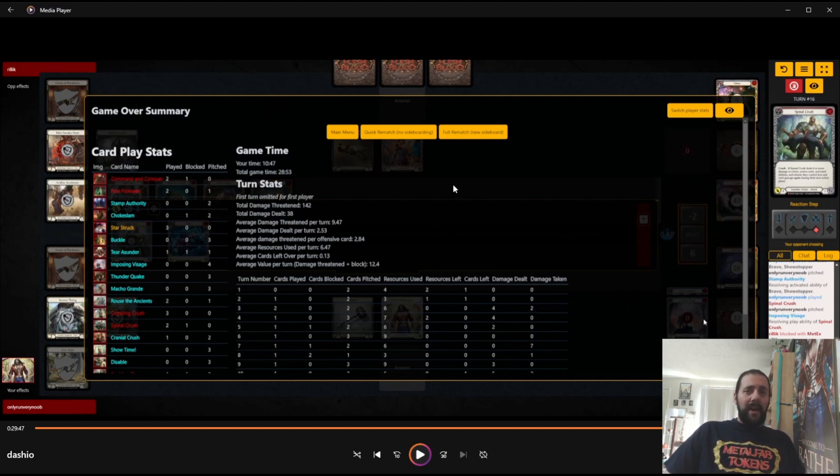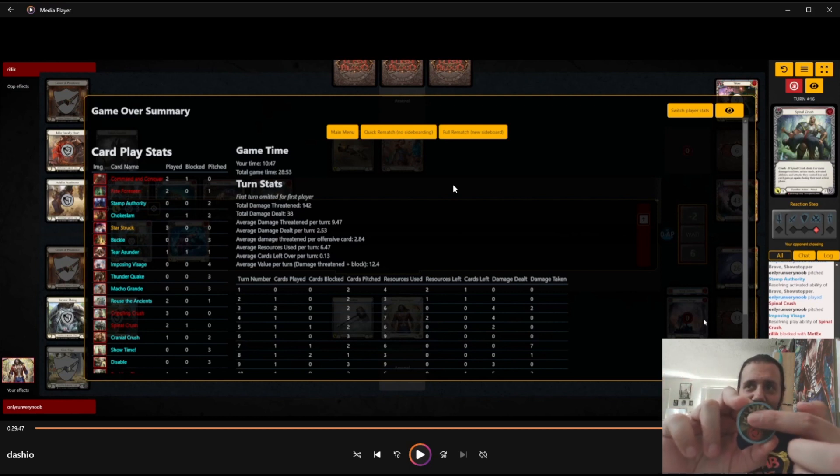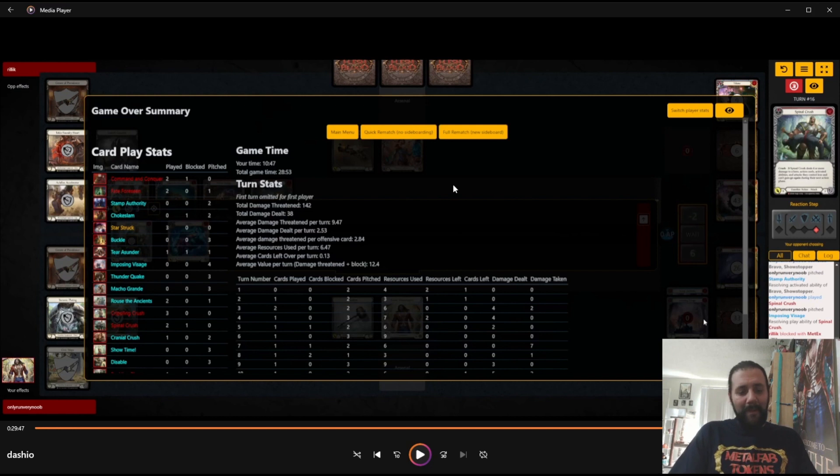Don't forget to comment, like, and subscribe — there is that drawing for the really sweet Metal Fab Tokens pummel resource coin. Really cool, it's like 3D, it's awesome. I'm going to have a lot of fun playing with this at locals and beyond. I couldn't see them coming out with another resource token that I'd want to use over this pummel one. Definitely really cool and really funny — when you have two resources floating everyone is thinking of Pummel, but now instead of just thinking it you can show it to them.